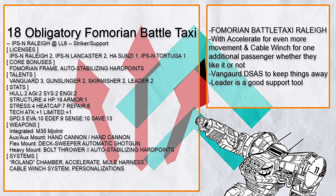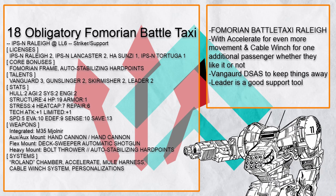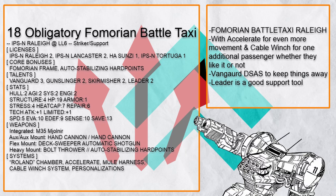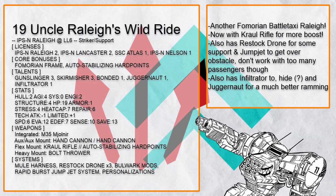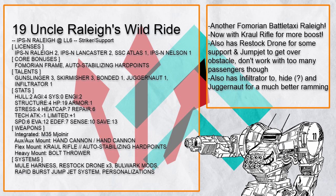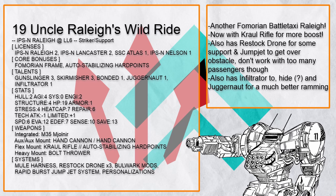'Obligatory Formation Battle Taxi' is a Battle Taxi Support Rally — using Accelerate to move further with Haste and Vanguard to protect allies from anyone that gets too close. 'Uncle Rally's Wild Ride' is also a Battle Taxi Support Rally, one that uses Croil Rifle to get an additional boost that carries passengers further. It also comes with Restock Drones for some support and Jump Jet to jump over obstacles — don't take on too many onboard passengers though.